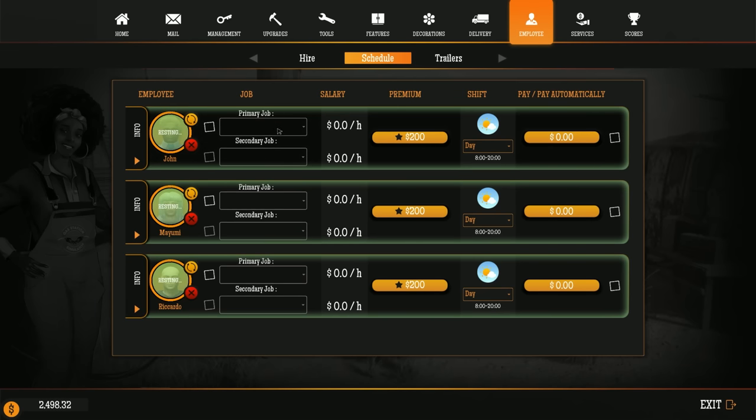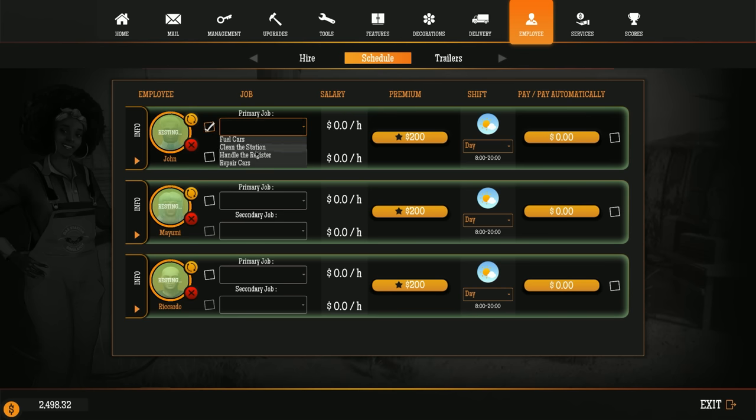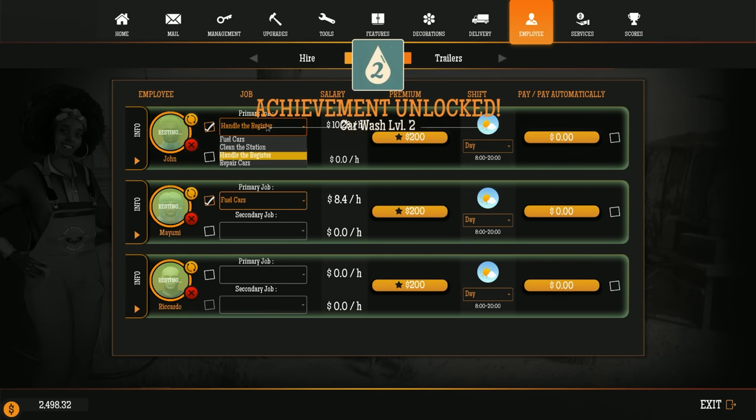Okay, it's all new! Primary job — there are shifts now: day shift and night shift! Your primary job is handle the register and you're on day shift. This other one's primary job is going to be fuel cars. Actually, hold on — cancel, I don't want to fire anybody yet. How do I pay automatically?